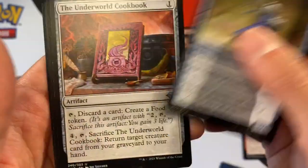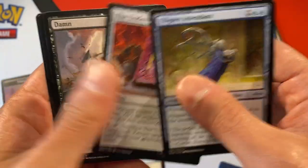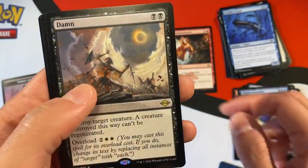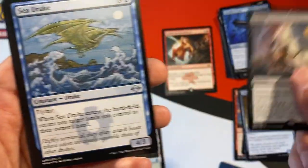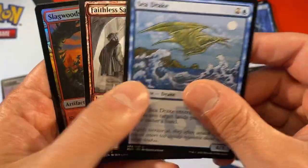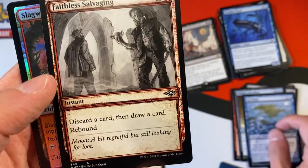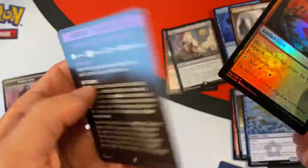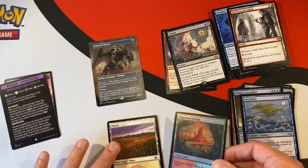That's an interesting flight attendant — an uncommon. The Underwood Cookbook. We got a dam. Sea Drake — another common. Slag Ridge Bridge.